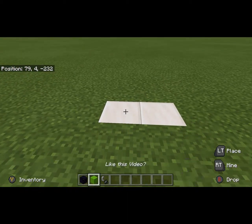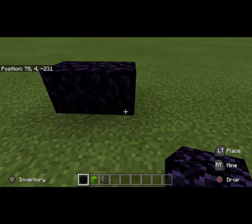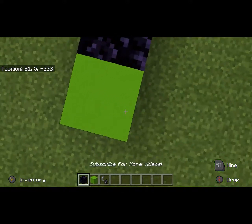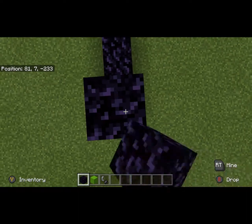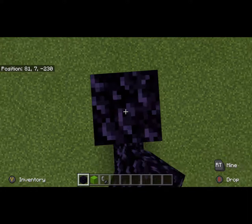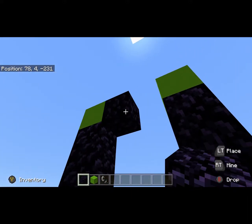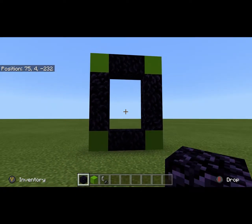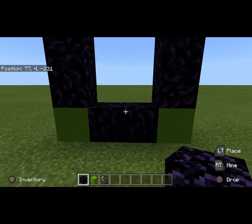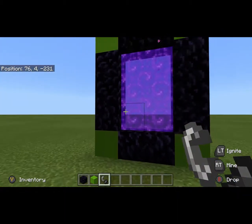Pick out a good spot for your portal and go ahead and lay down at least two pieces of obsidian — that's the least amount that you need. Then you can take a block of any other kind and put it right there on either end. Now you're going to build up by three, then a block, build up by three, then a block, fill the middle with obsidian — and that is the smallest, most resource-efficient portal that you can make. Then you just take your flint and steel and light it.